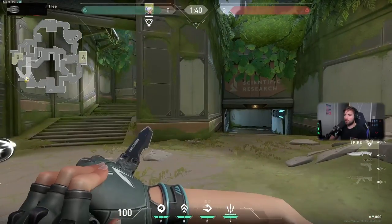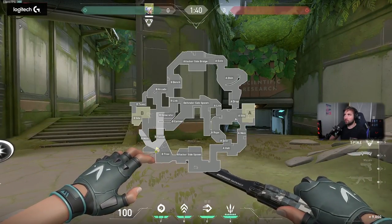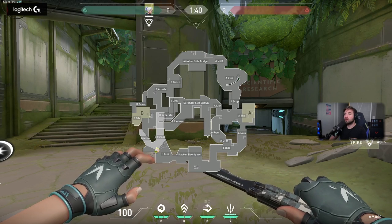Because of the way the map is built, you have a lot of pressure on the defenders right from the beginning, because you make a pincer movement — you go from this side, you go from this side, and you try to attack one of the sites from both sides. Remember, the defender-side spawn is in the middle of the map. This is where they start, which is bonkers.